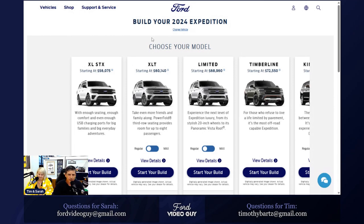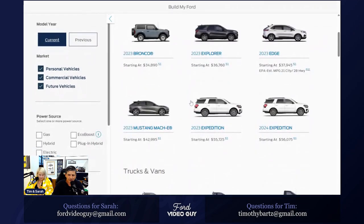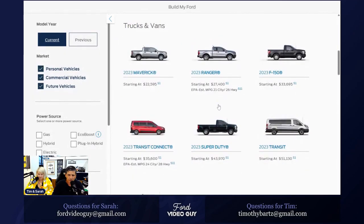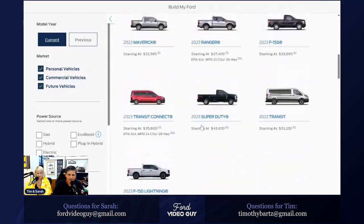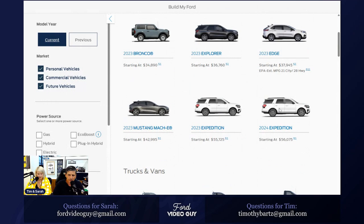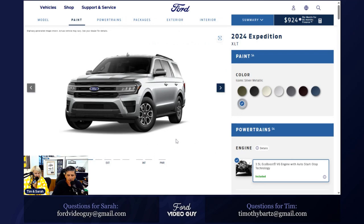Ford has removed a couple of colors for this year. Looking at the 2024 Expedition on Ford's shop page, they made it easy on this one and put it right at the top — unlike the Ranger or Mustang. Two colors have been removed: Infinite Blue Metallic Tinted Clear Coat and Forged Green.